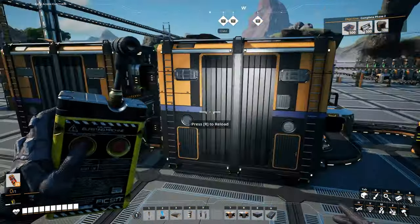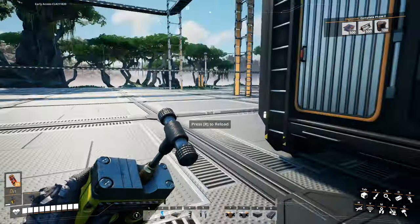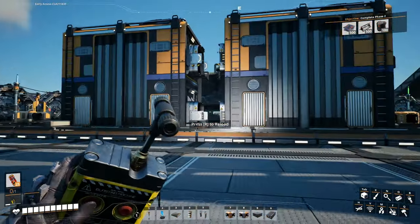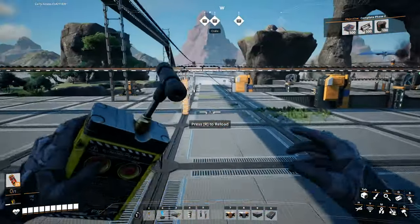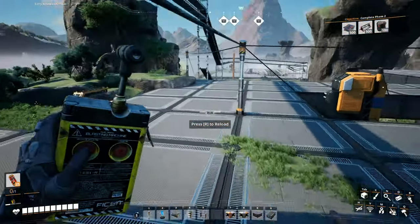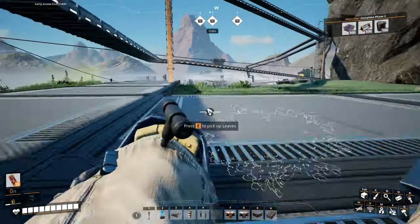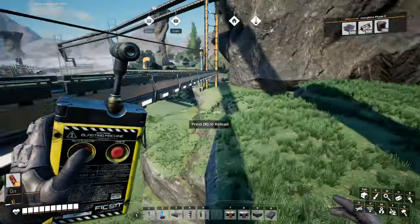So we'll just do that and then we'll expand this later on. Don't feel like doing it right now. The whole point of this is that when it gets backed up it'll start filling this storage instead — that way it just continues producing encased industrial beams. And didn't need to use that node over there.